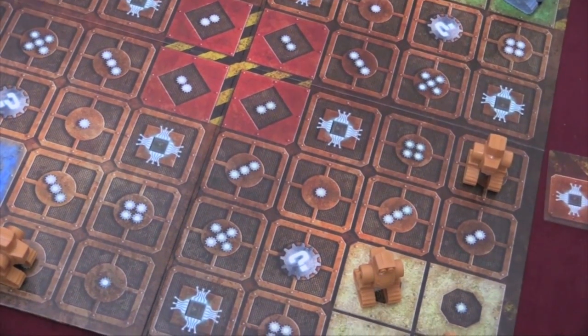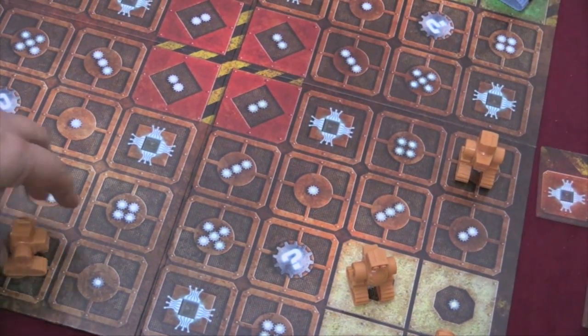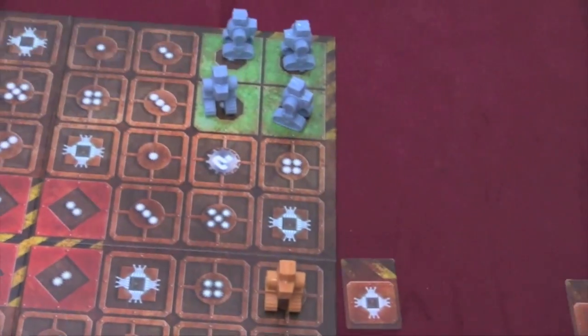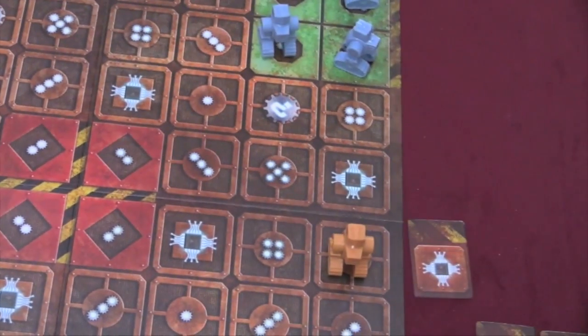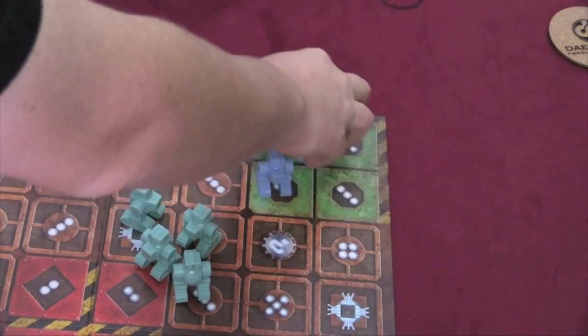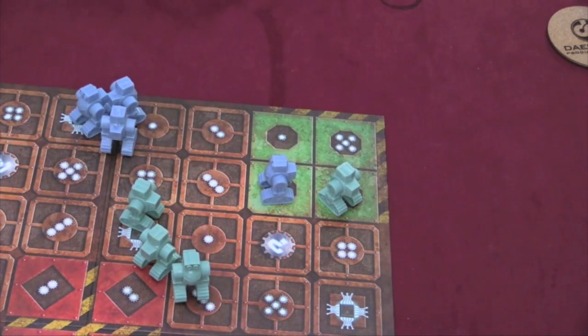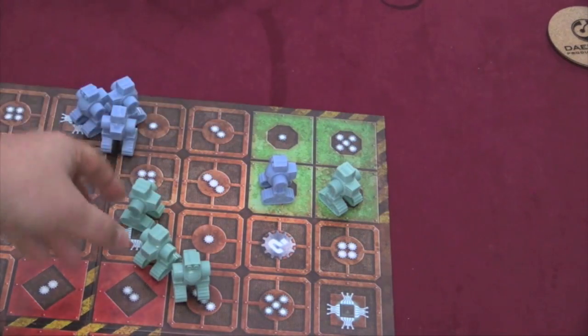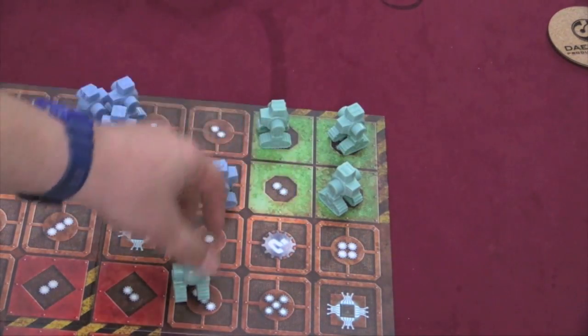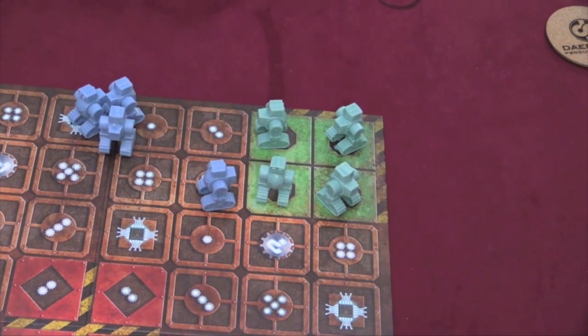There's a slight problem with how the game is laid out: you're constantly having to pick these up. I wish there was a way you could see the numbers without actually moving the robots every time. The first person to get all four robots into your opponent's area is the winner. As soon as I have one robot that moves in, you have to move out — every robot you have in there must get out. That's a good rule because it means you can't just block my space. And if you can't move for some reason — which will happen if you're not careful — you automatically lose the game.